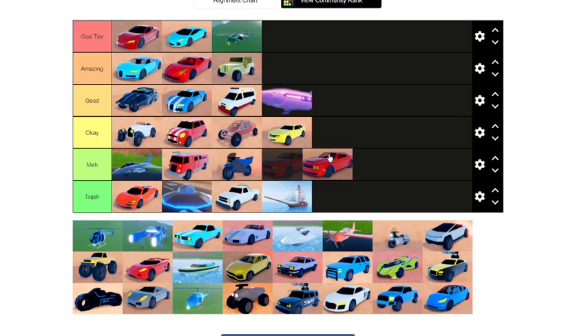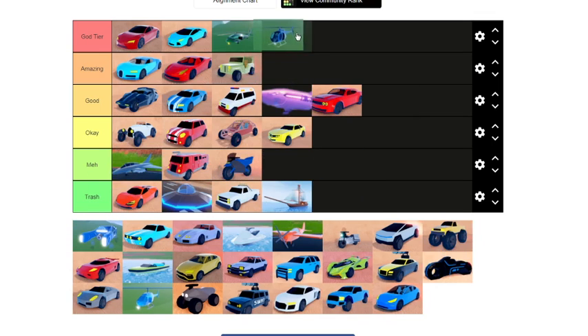Next we got the bro car 2.0, also known as the Challenger. The Challenger spawns only at the power plant and it's around 70k. It's a good vehicle if you have nothing else at the power plant or need a quick escape from it, but you shouldn't use it too much because it's not that good.